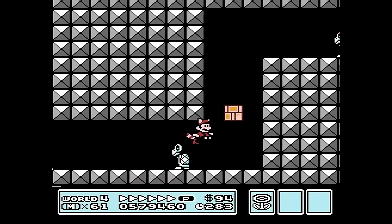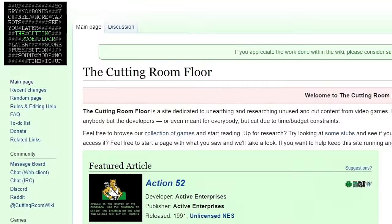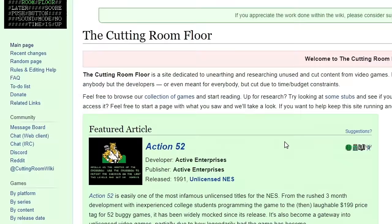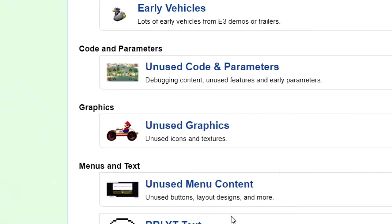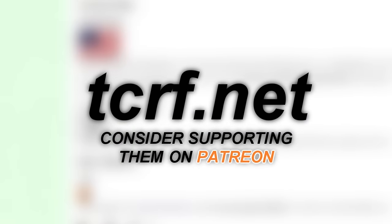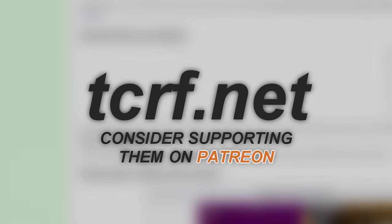In my last two videos I really didn't stress enough how important this is, but these videos would not be possible without the writers and researchers over at The Cutting Room Floor. It's an amazing resource that catalogs unused and scrapped content in hundreds of thousands of different games. A massive portion of the research and writing in this video is heavily attributed to their page for Mario 3, so I highly recommend going to The Cutting Room Floor at tcrf.net.